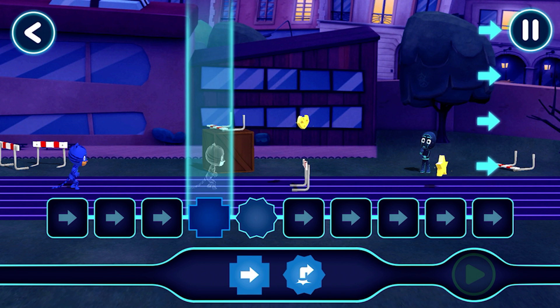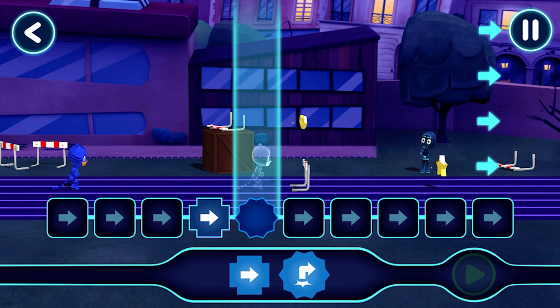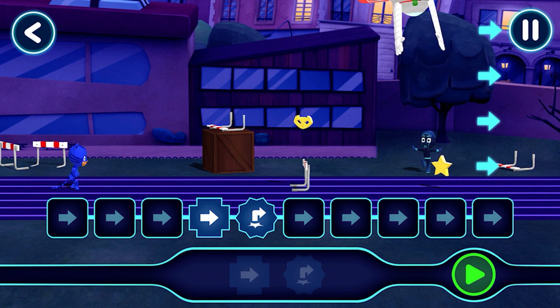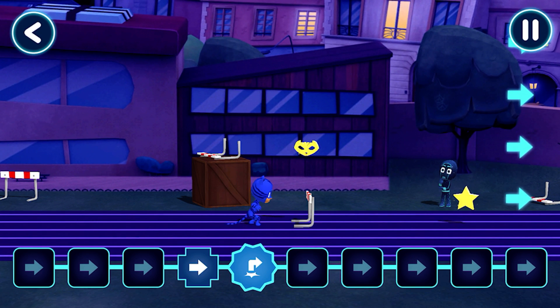Sometimes we will have to give our hero more than one command. Try placing both these commands. Drag the command with your finger. That's great! Now let's see what happens when you tap the play button. You guided Catboy through the level.